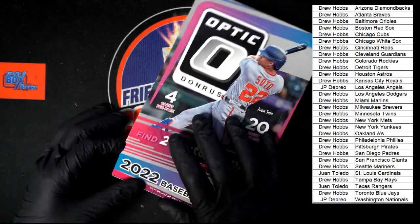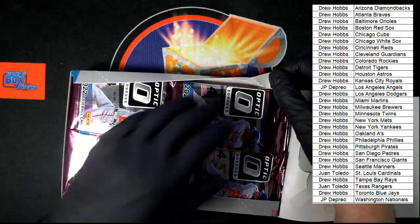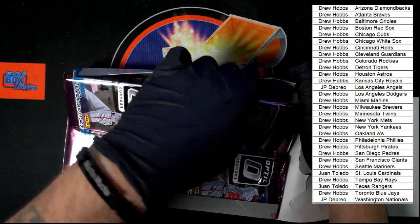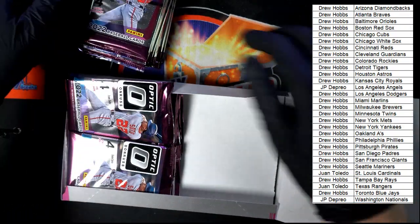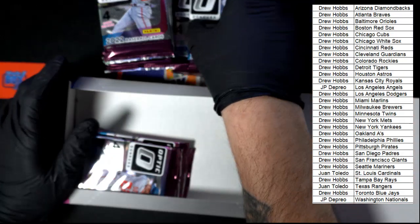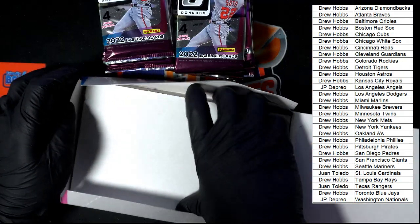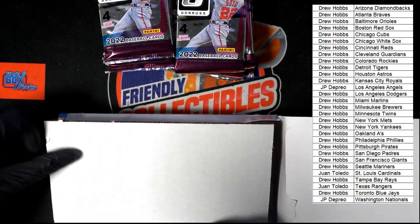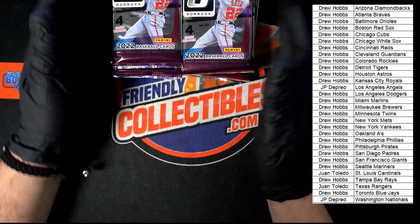Let's do this. Turn that sideways so you can see all the packs. Let's get them out. There is the top half, and the bottom half. Make sure there's nothing behind there — never know.